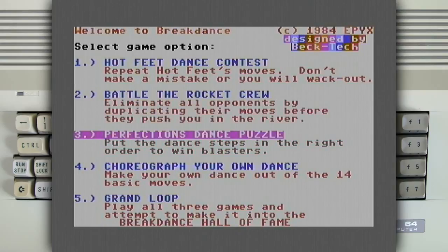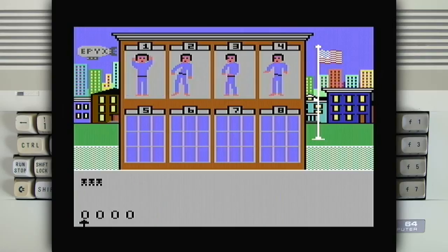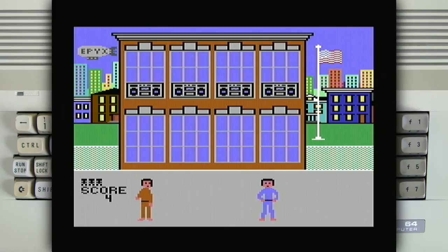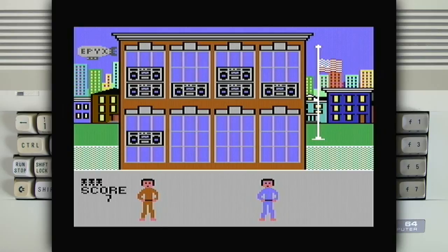Then you've got the Dance Puzzle, where he shows you a move and you just have to put the sprite on the right one. I can't really remember what it was, so let's go with that one. Yeah, four out of four were right, then one, three, and five were right on the next round.